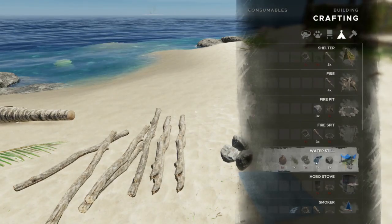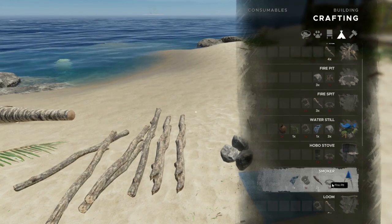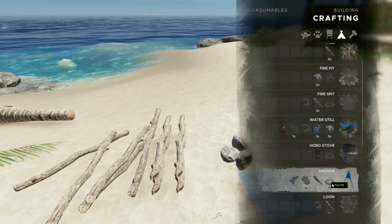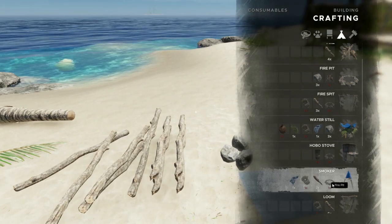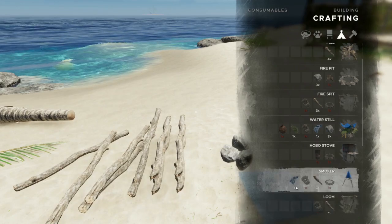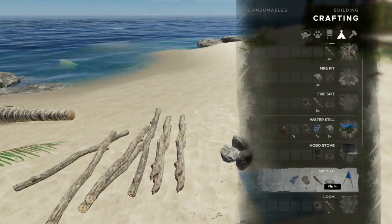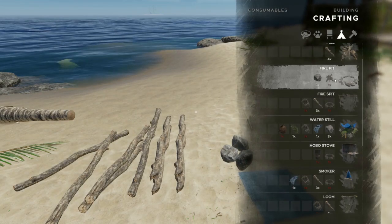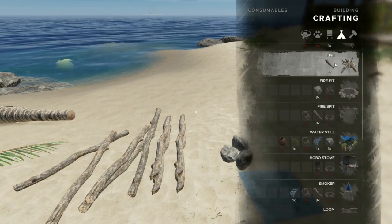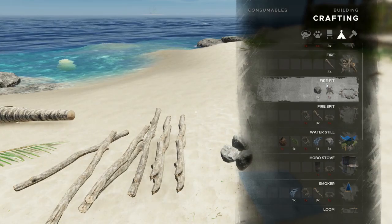So let's take a look at the smoker. The smoker is something that you will build early in the game for food most likely, and it's a great way to preserve meat so that it doesn't spoil. This is a multi-step process — you need a cloth, a lashing, three sticks, and a fire pit. To build a fire pit you need a fire and three rocks, and to build a fire you need four wooden sticks. So we're going to step through this piece by piece.